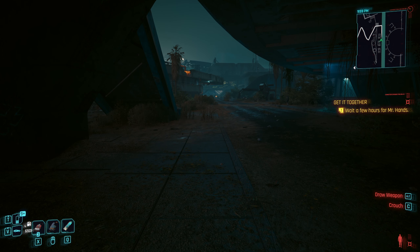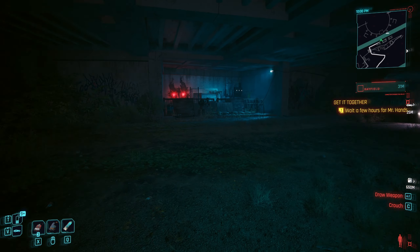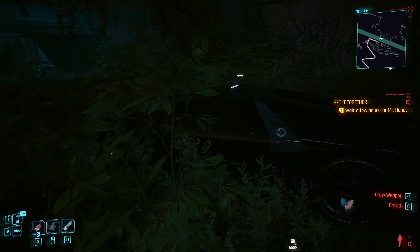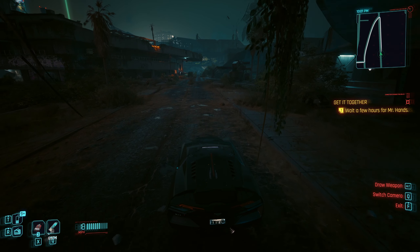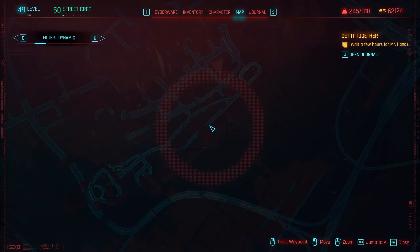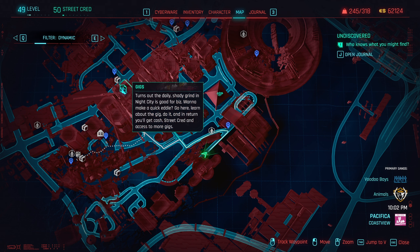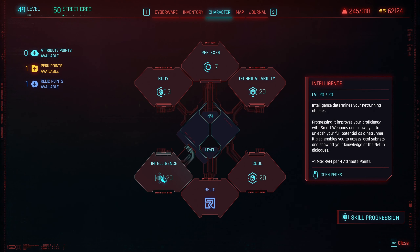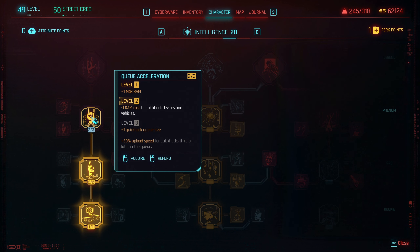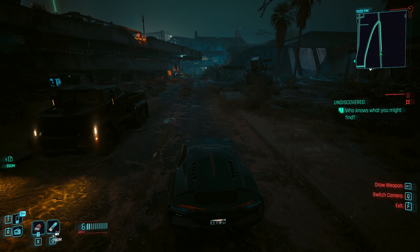If you haven't done three missions for Mr. Hands, you have to go do them at this point. You know what? I miss my Caliburn, actually. She is a badass car. Not quite appropriate for Dogtown, but what the hell? Mr. Hands says we've got to wait a couple hours. What kind of trouble can we get into in Dogtown? There's a gig over here - let's go see about that. And let's level up our character - put another point in reflexes. Over here in the intelligence side, we can put another point in and get our Q size up to level three. We're going to max out that side and make our quick hacks all the more potent.